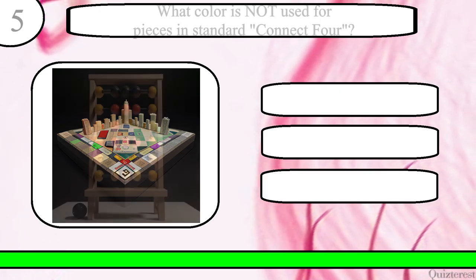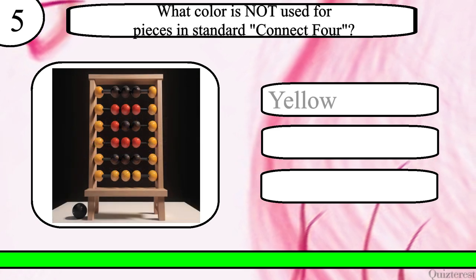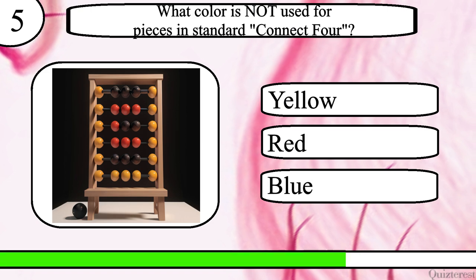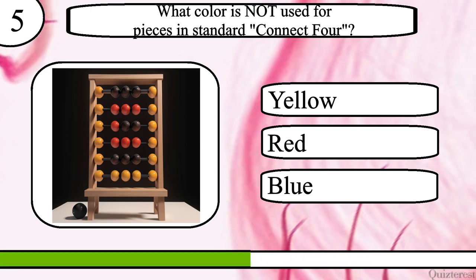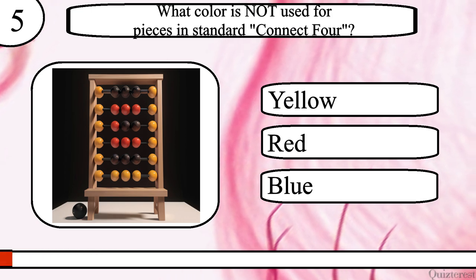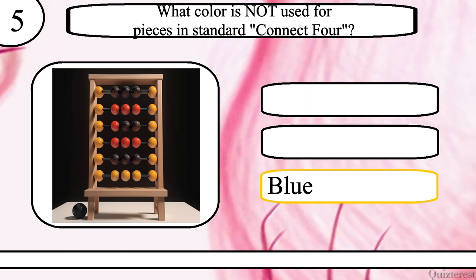Question 5. What colour is not used for pieces in standard Connect 4? Yellow, red or blue? The correct answer is Blue.